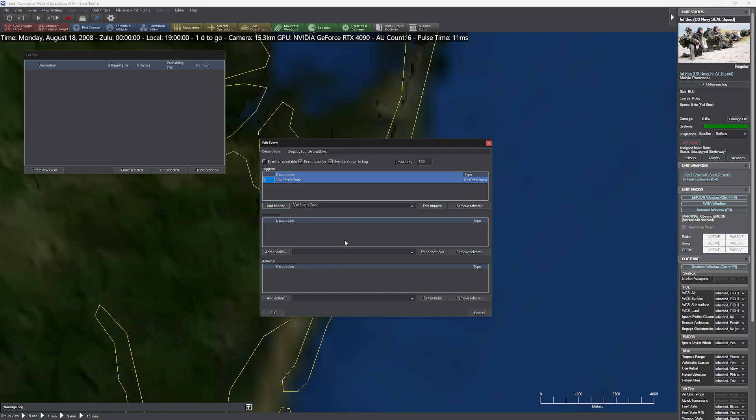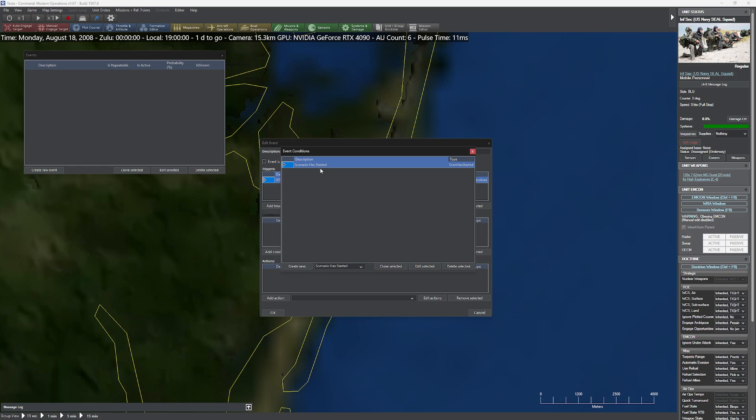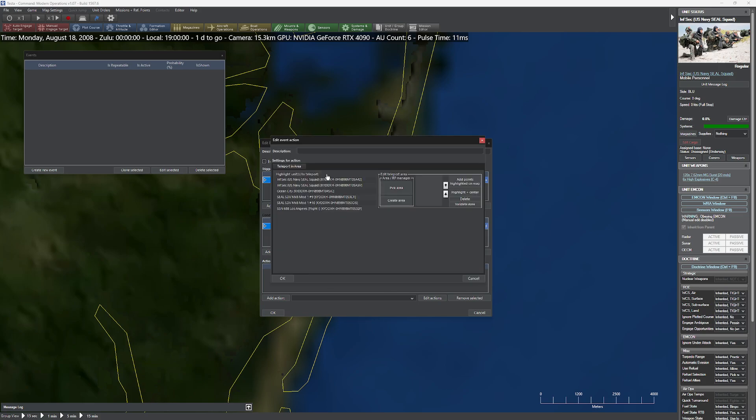Now we need to add a condition. All we're going to do is create the world's simplest condition: 'Scenario has started.' Select that. Now we're ready to set up our action. Edit actions — we're going to create a new action: 'Teleport to Area.' You can actually pick the units to teleport. I can hold down the Control key and select both squads.